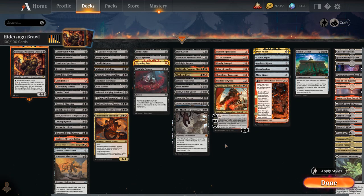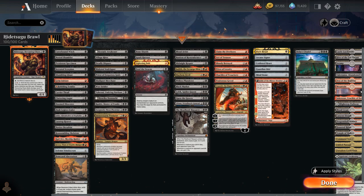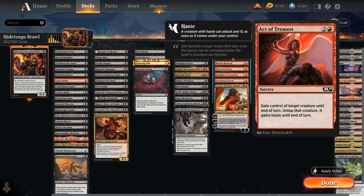The next category is Act of Treason effects. The classic Act of Treason is a 3-mana sorcery: gain control of target creature until end of turn, untap it and give it haste. The idea is we steal an opposing creature and then use one of our sacrifice outlets — including Hidetsugu himself — to sacrifice it before it returns at end of turn, essentially killing it and getting value. We don't want to overdo it with these effects because it requires setup: the opponent needs a creature in play and we need a sacrifice outlet ready.